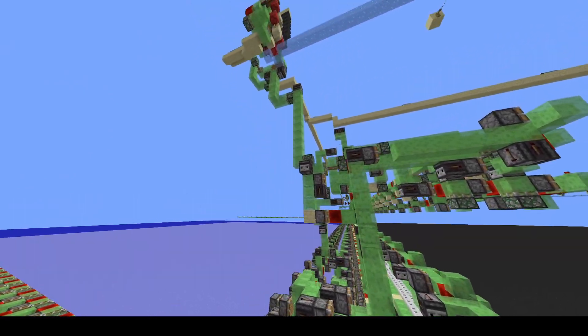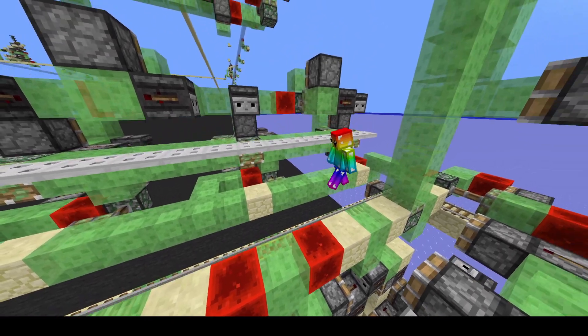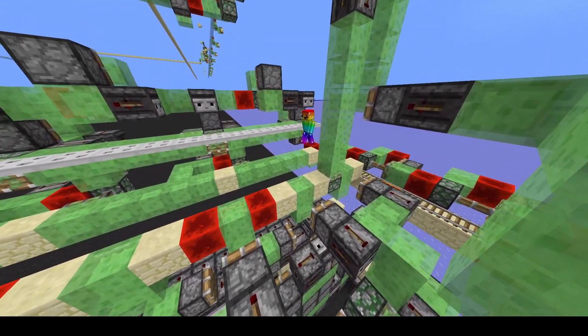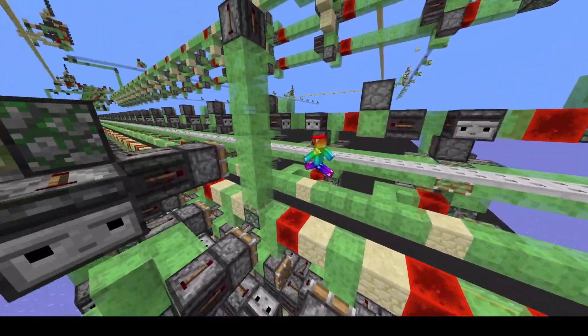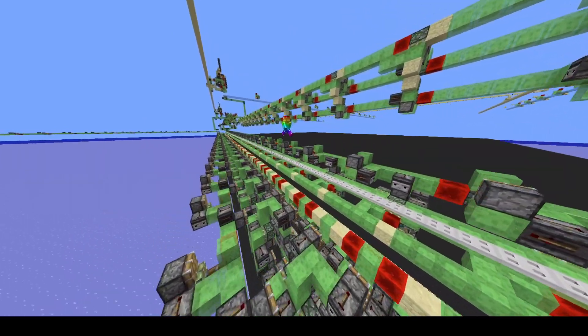The player would be riding in a minecart, traveling along here, placing the dragon eggs up against the trapdoors, and then going right to the end picking up the dragon eggs along the way. We can go and see the other side, or we can go and see the middle.